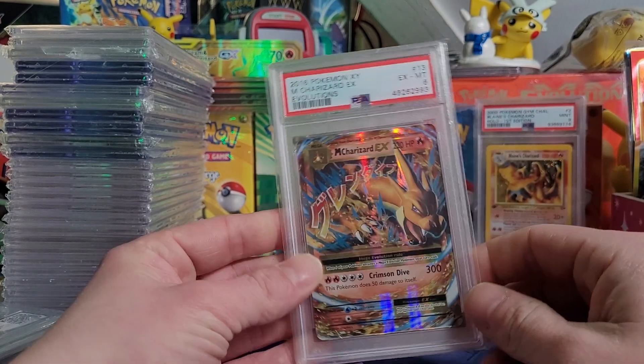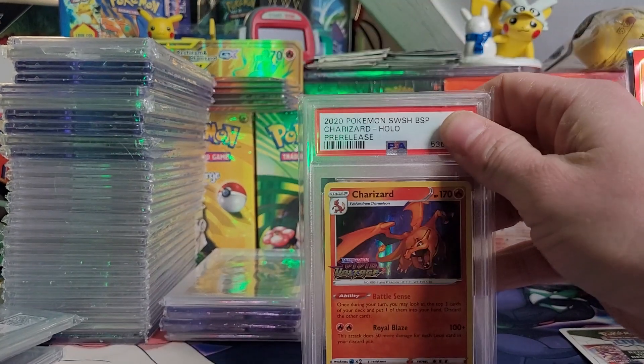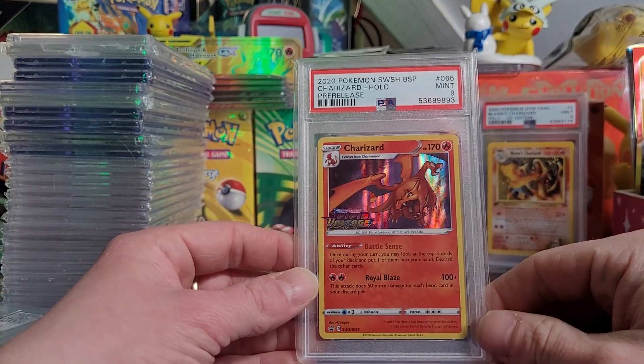Charizard EX — I don't know what happened, man. Sent this in myself hoping for a 10, got a 6. So that's just like a throwaway right there. Picked this up on Mercari for like 70, 80 bucks. PSA 9, Vivid Voltage pre-release Charizard — I just bought this a couple months ago, finally.